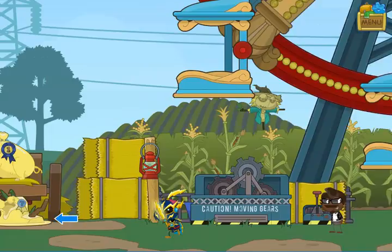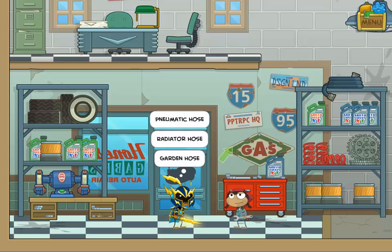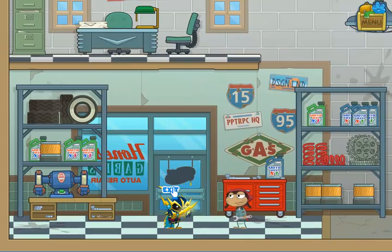Now we'll head all the way back to Main Street and into Honest Gabe's Auto Repair. Here's the mechanic — her name is Marnie. Only after having the conversation with the guy at the duck game will you have these options. She'll ask you what you need. You have three options — the correct option is to ask for a radiator hose. When you do, she'll tell you that you can grab one for free — go up and get it from the top of that shelf.